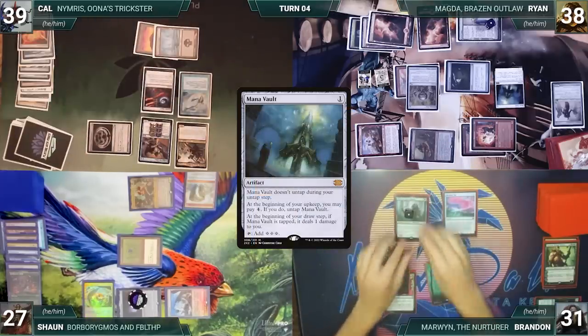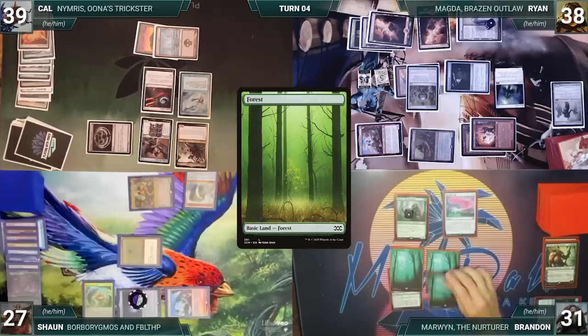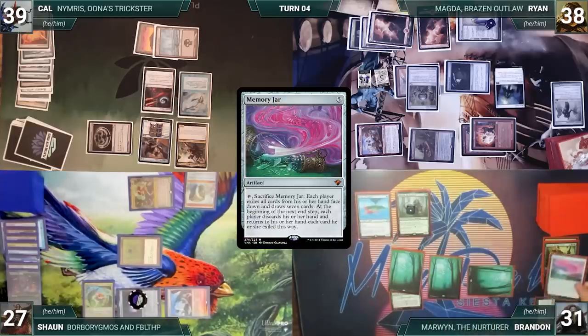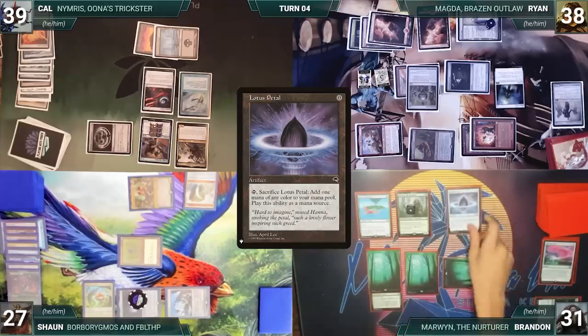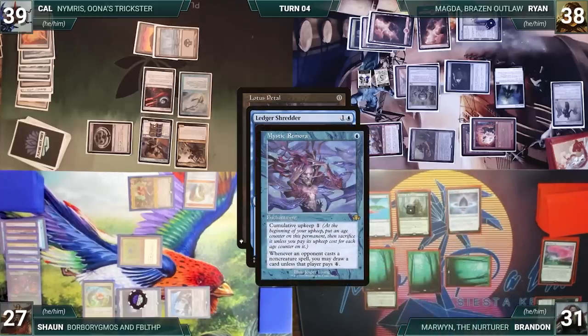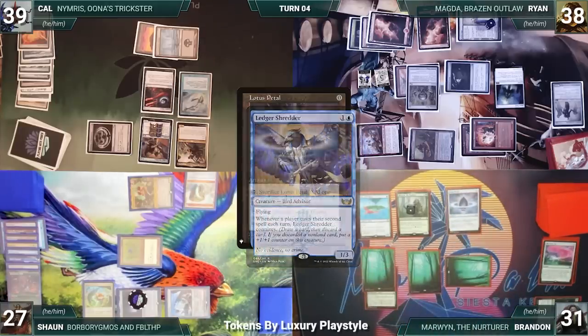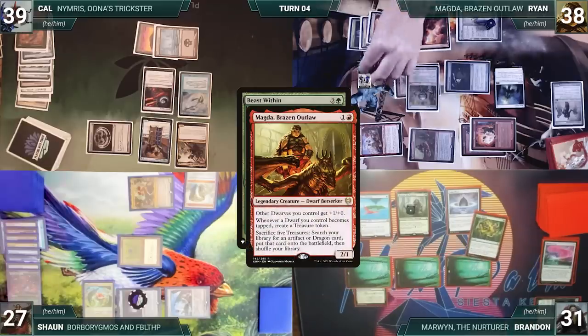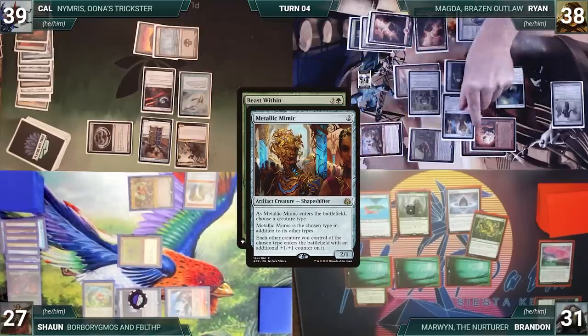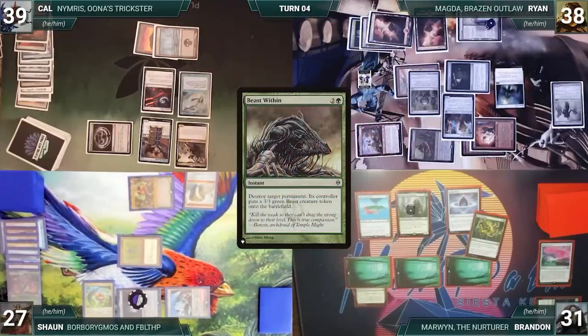Before Brandon's untap, Marwyn phases back in. He draws and plays a Forest, casts Birds of Paradise, then cracks his Memory Jar — each player exiles their hand and draws seven. Brandon casts a Lotus Petal; Ledger Shredder and Remora trigger. Cal draws through Remora and connives Yawgmoth's Will, giving Shredder a counter. Brandon casts Beast Within targeting Magda. In response, Ryan activates Magda, cracking five Treasures to fetch a Metallic Mimic naming Dwarf. Beast Within resolves — Magda is destroyed and Ryan creates a 3/3 Beast.